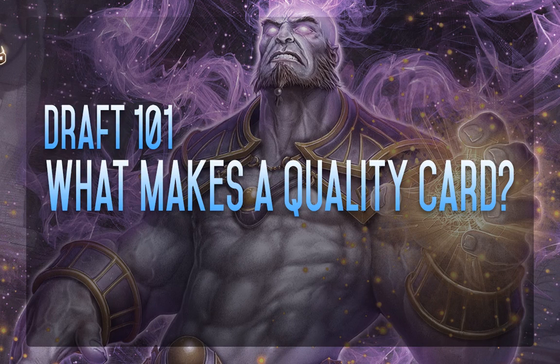Hey folks, Cozzy here for Pick One Pack One, and welcome back to part two of our Draft 101, What Makes a Quality Card series. In this video we're going to be looking at Quadrant Theory, and we're going to be looking at CABs Theory.